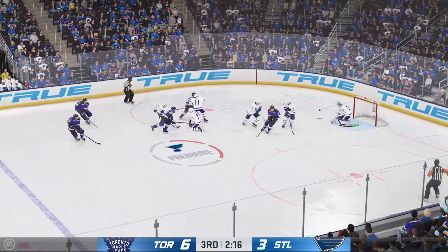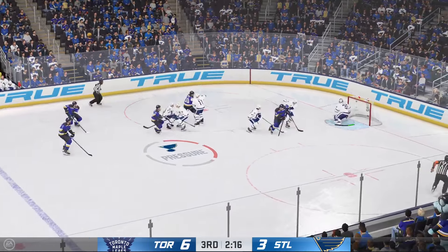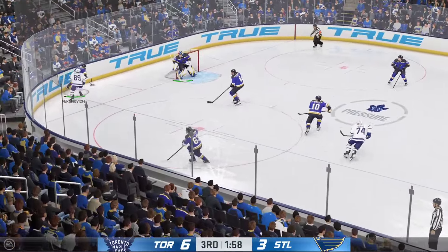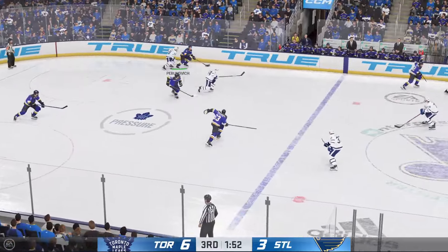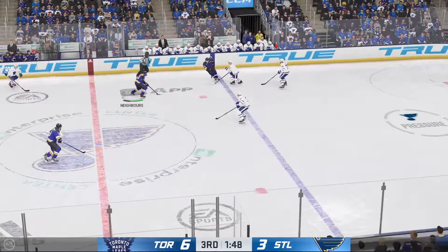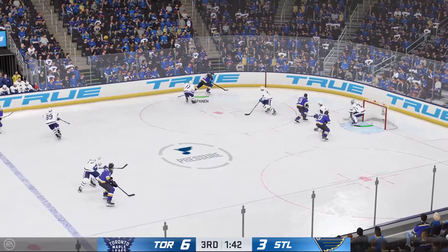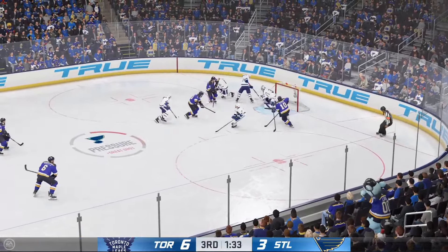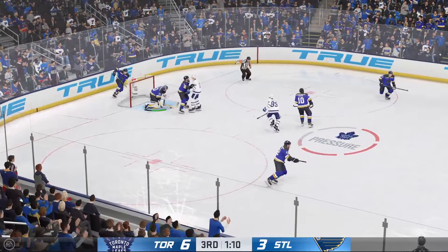The Blues win the draw. Let's see what they can do with it. Sacrifices the body! Gets the puck in deep. St. Louis has possession of it now. The Blues will play it from the defensive zone. Moves it to Kapanen. Quick feed down low. Here's a shot — nice save from point-blank range. Quick feed to Robertson. Here's a chance, and he puts that one aside with ease. Turns it aside once again!